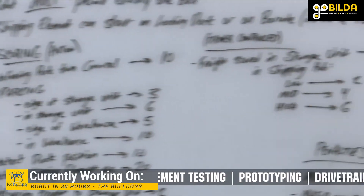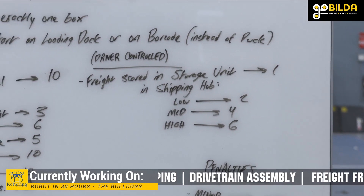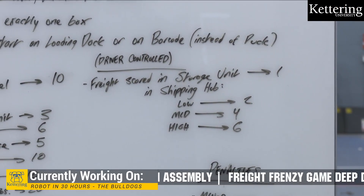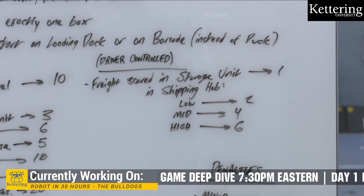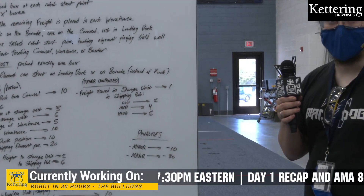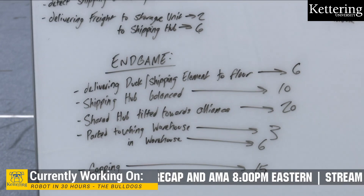Next is the driver-controlled period, which is a little bit simpler in terms of rules. Any freight scored in the storage unit will get you one point. Any freight in the lower level of the shipping hub is two points, middle level is four points, and high level is six points. During endgame, if you deliver a duck to the floor using the carousel — or a shipping element if you use one in place of a duck — that is six points each.